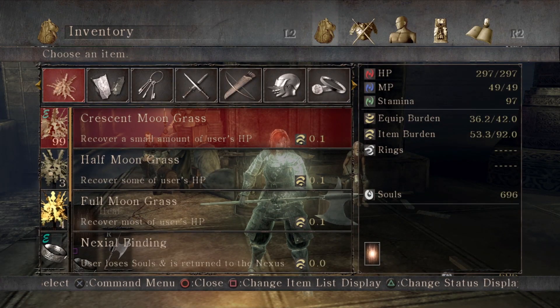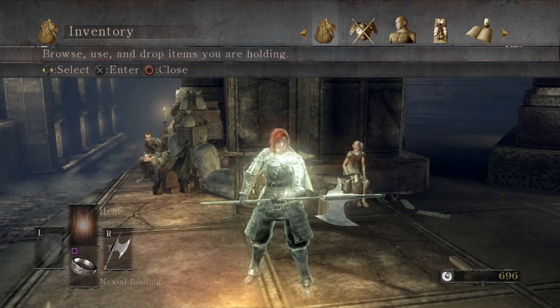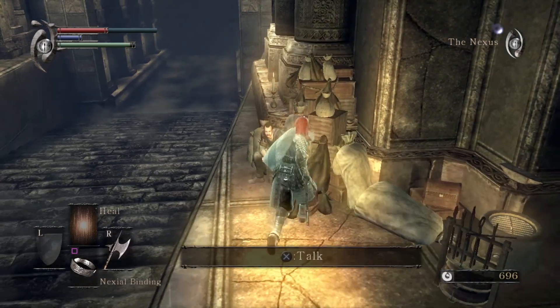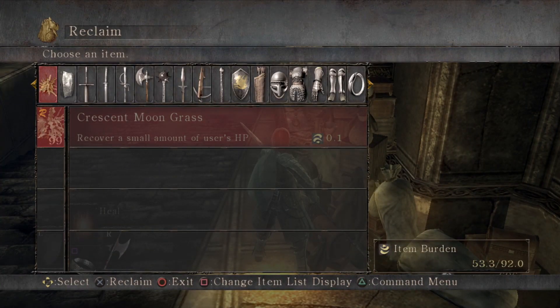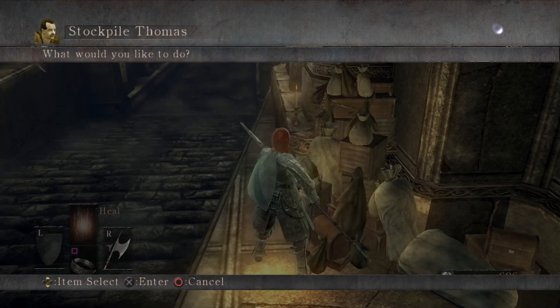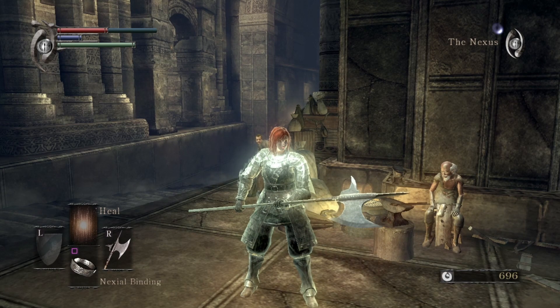So you can see here I have just started the game. I'm just out of the tutorial and I somehow have 99 Crescent Moongrass. And you go over and chat to Thomas — fat roll over to Thomas — and you can see that I've got 99 in there as well. Like I say it's nothing that you can't do just by farming a bunch of souls and buying them, but if you do want to save a bit of time here is how to get them.